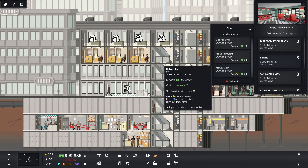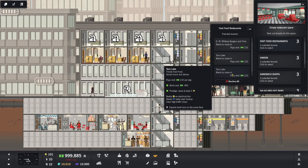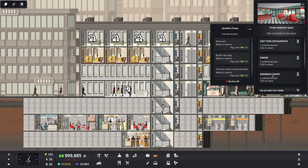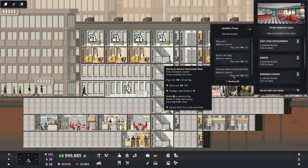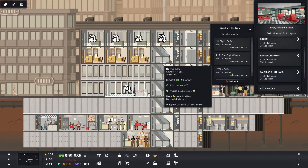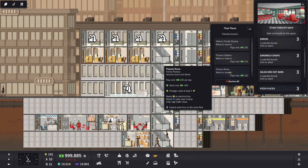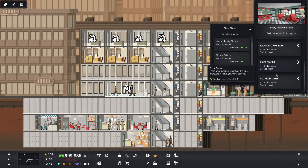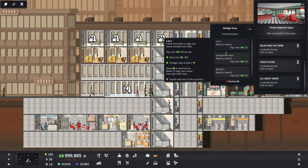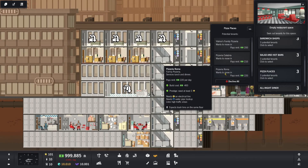Let's go ahead — I'm going to put in a medium restaurant because I think that's where you start getting dinner places. Going for it — boom. Diner — lunch and breakfast. Fast food — lunch and dinner. That's good. Sandwich shop — breakfast and lunch. Salad and hot bars — lunch. Pizza place — lunch and dinner. Excellent. All night diner — it only serves breakfast and coffee, well that's kind of silly. I like pizza so we're going to do pizza — Pizzeria Roma. That sounds like a good name.